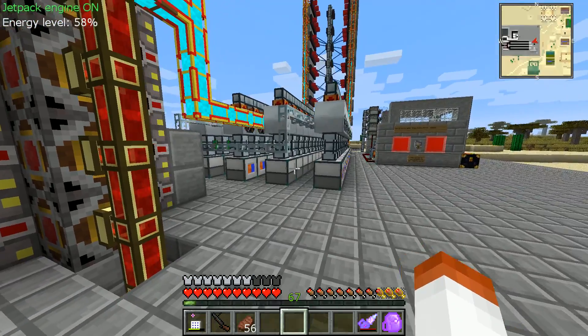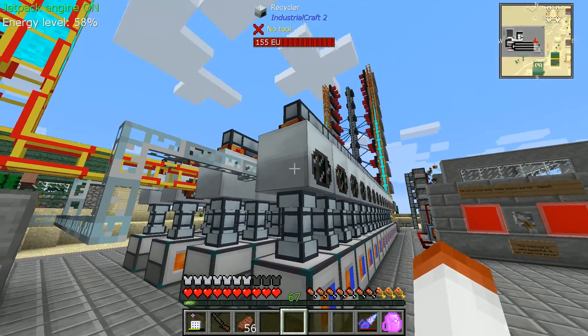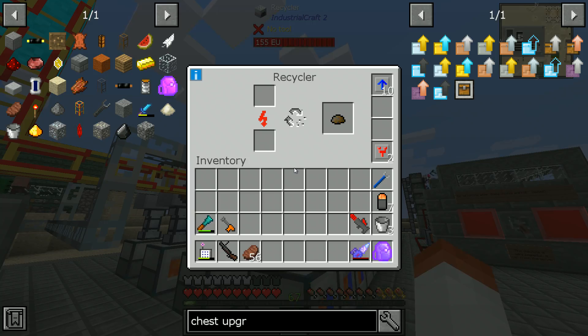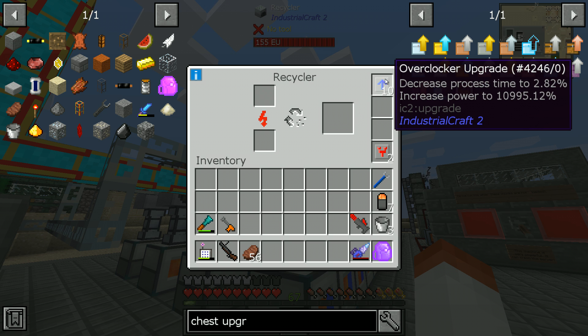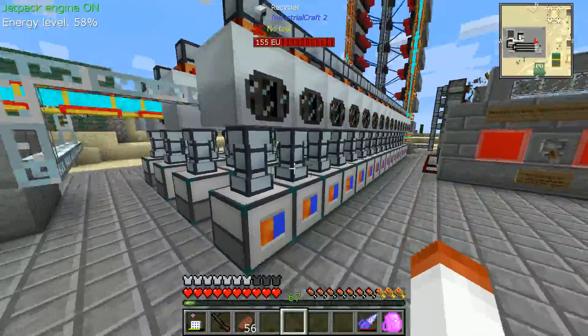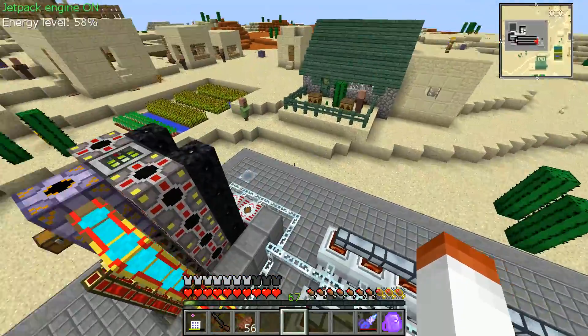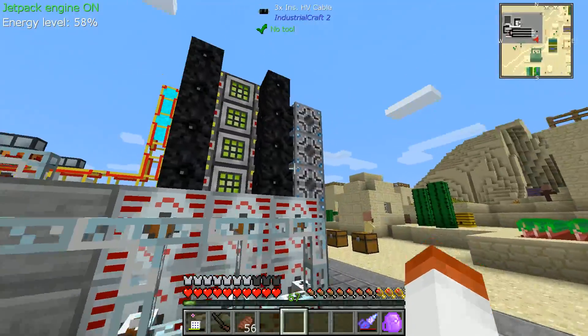There are 64 of these igneous extruders. And directly on top of these 64 igneous extruders are 64 recyclers that are all overclocked by 10x, bringing them down to a ridiculously low processing time — basically instantaneous, literally one tick. These things output scrap into the top pipes that are then piped along here. All these things are powered, once again, by interdimensional SUs.